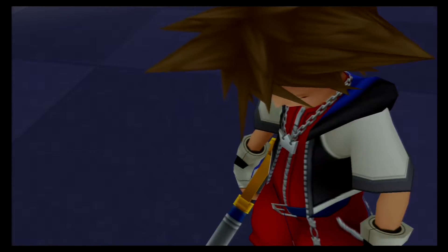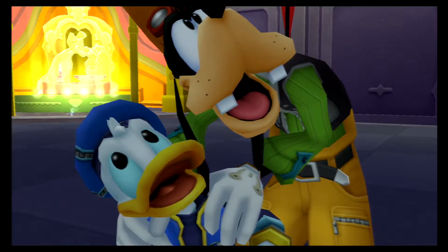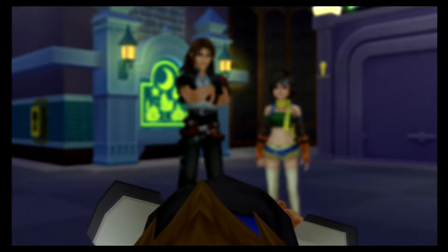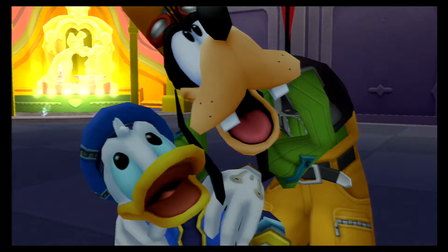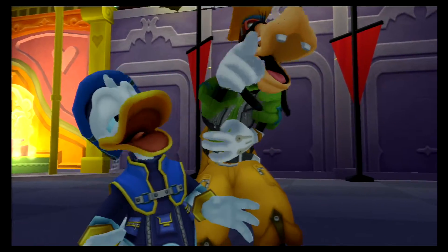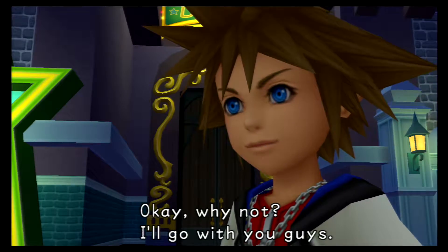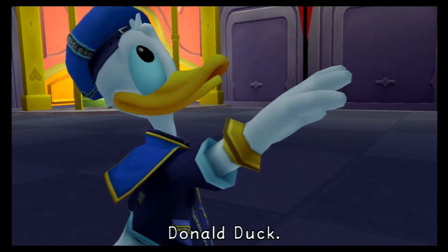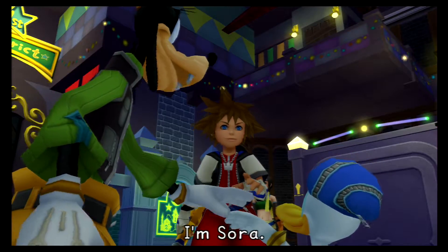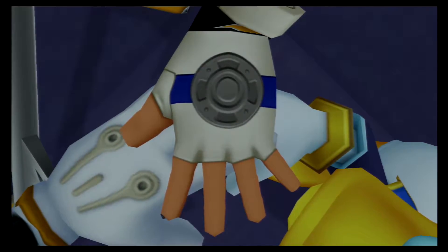Fun fact — in the manga the gummy ship actually runs on happy faces, positive energy. Look at their faces. Was he saying cheese? Maybe. Okay, why not — I'll go with you guys. Name's Goofy. My name's Sora. That was a really random thing to say in your first encounter. Oh, look at the keyhole — and that's all she wrote.